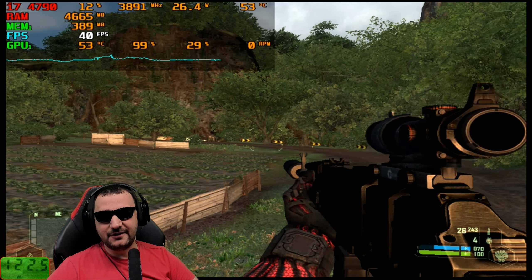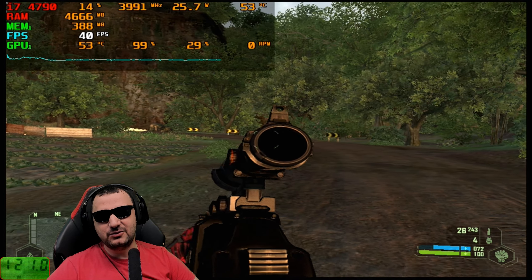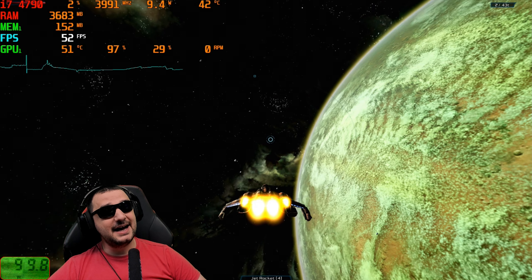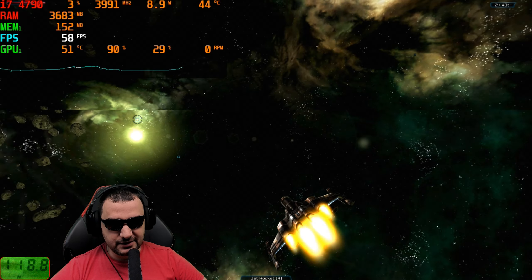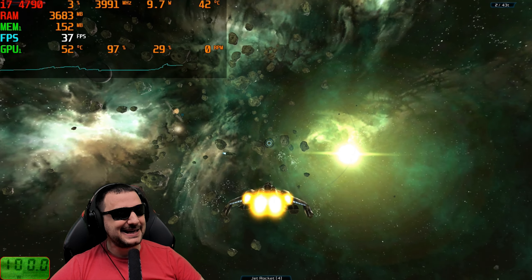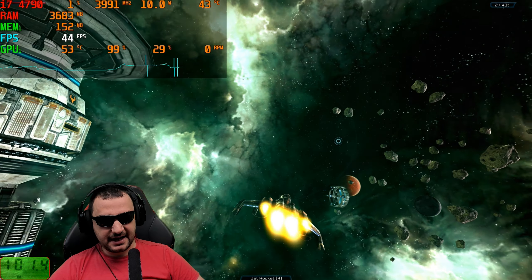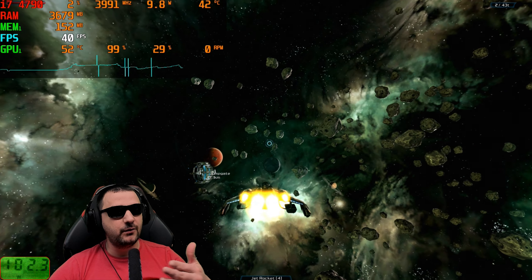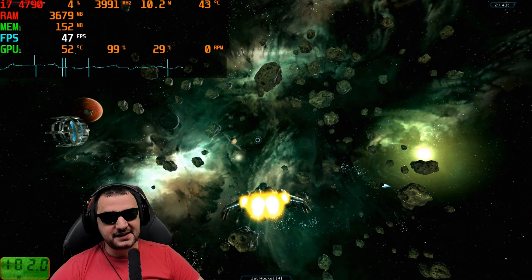390 megabytes of VRAM utilized, 4.6 gigabytes of system RAM used, and 25 watts consumption from the CPU. Galaxy on Fire 2 at 1080p with low details — you can see that if you want to play a game in space with trading, mining, and stuff like that, the video card is capable of delivering between 40 and 60 FPS depending on what quality you accept.